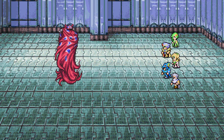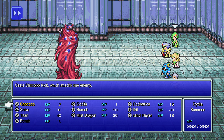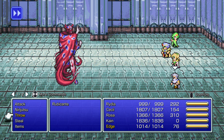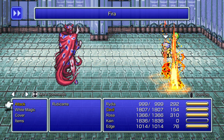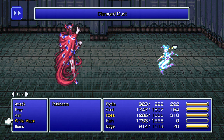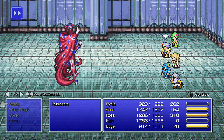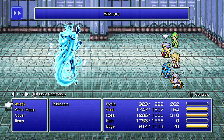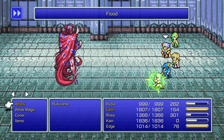Rubicante is weak to ice, as you might expect. While his cloak is open, we can exploit that. I want to use Flood, Shiva, and Kain with his Ice Spear. After Kain attacked him, Rubicante countered with Fira there. Rubicante counters physical attacks with Fire. He also counters Summons with Blazara.